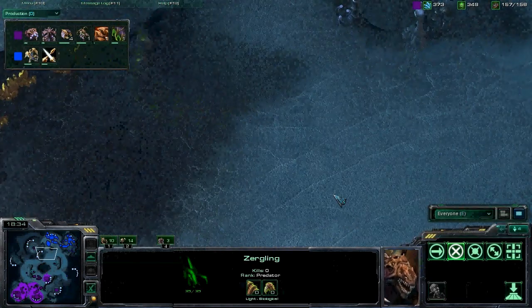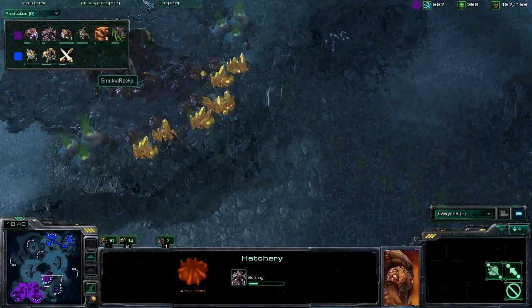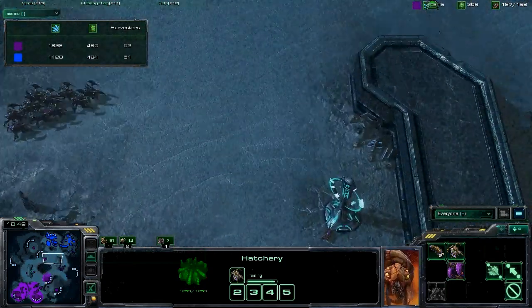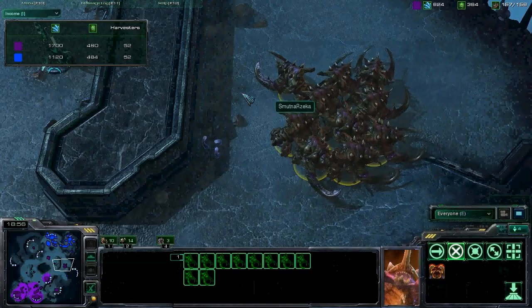Zerglings running around looking for any extra expansions, and Smutna does go for the double expansions — a little slower than I would have thought. Got some guys up on the high yield. He doesn't have the harvester advantage, which is something I would like to see. And that is a lot of Ultras — ten Ultralisks.